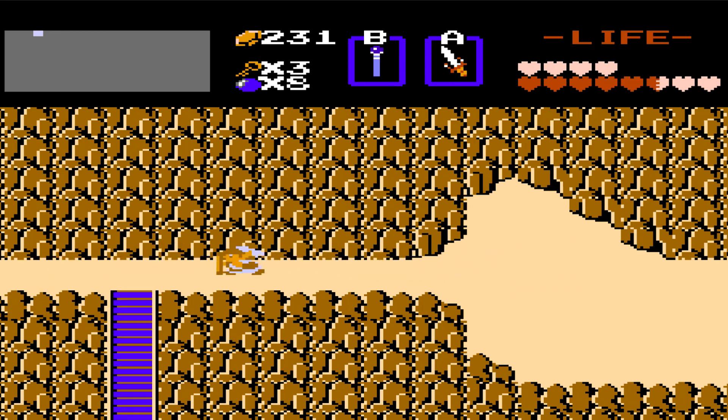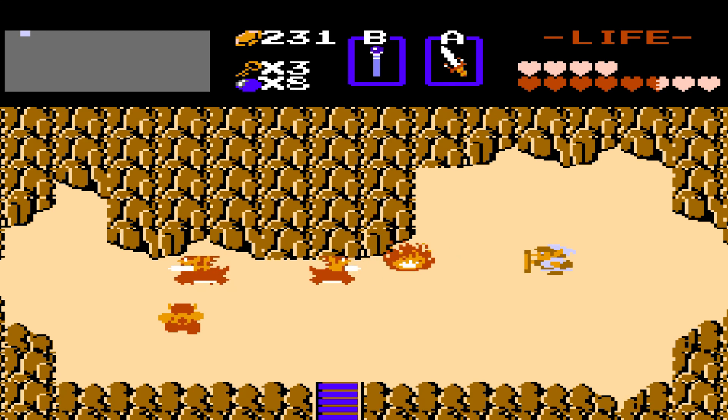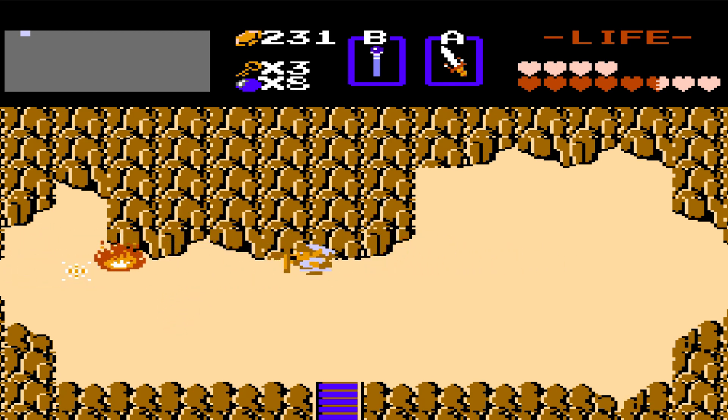Anyways, in the last episode we got this magic wand, and using it we can shoot fire - or not really fire, but you know what I mean. We can shoot stuff at people now. It doesn't just freeze them, it actually does some damage.